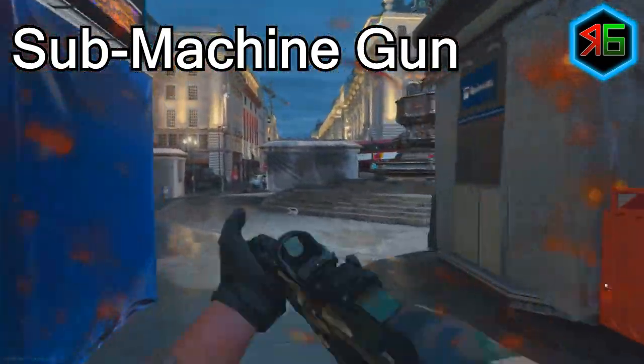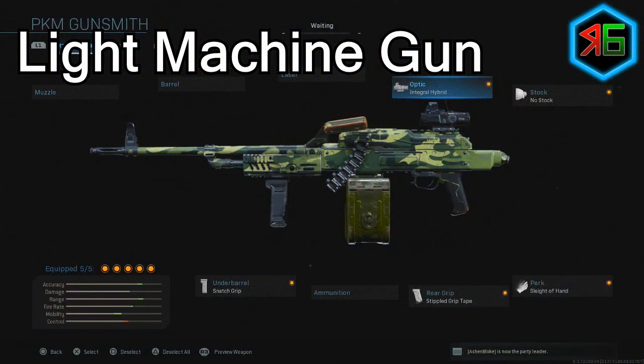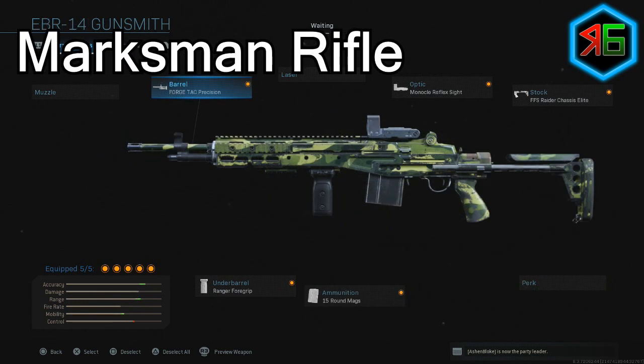For the LMG, I use the integral hybrid sight and no stock for increased movement speed and ADS speed. I use the Sleight of Hand perk so you reload faster — LMGs are very slow to reload so you don't want to be caught off guard. I then use the stippled grip tape on the rear grip to increase ADS speed and sprint-to-fire speed, and the snatch grip for the under-barrel to help with recoil control and ADS speed.